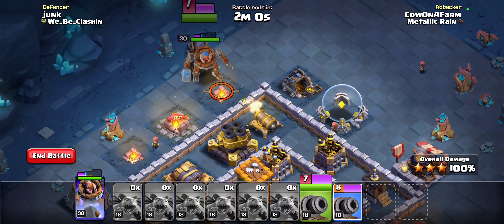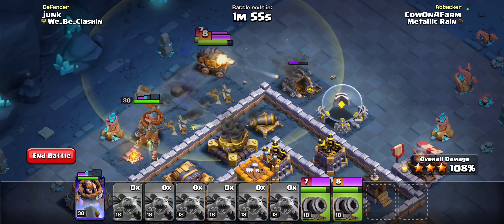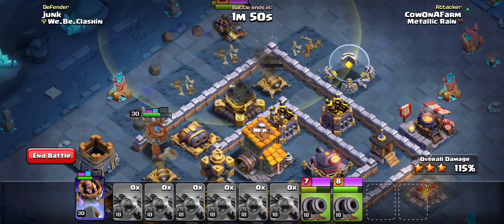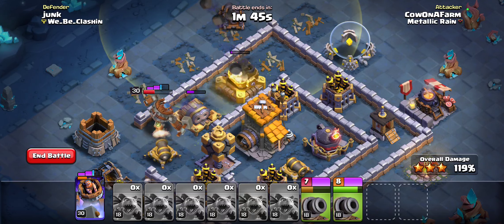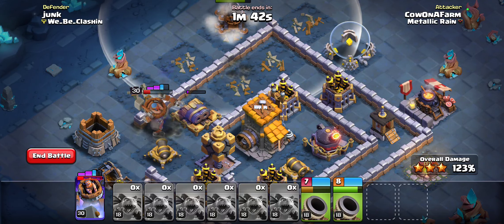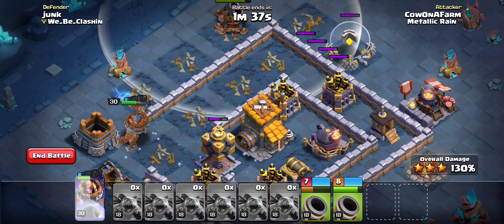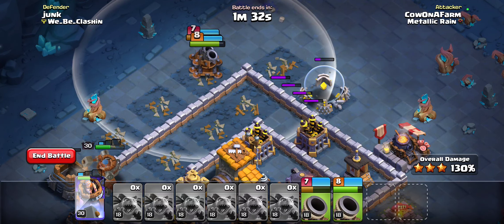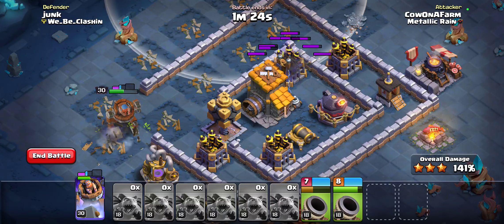The double cannon cart is really strong here, but the roaster is not being used. If you have enough troops afterwards you can really take a lot of advantage, but I'm going to just go with the double cannons here. Hopefully we can take that cannon out — then we'll take this out here, and it's a wrap. We're even probably going to get the 50% here. Double cannon cart, of course, really strong.